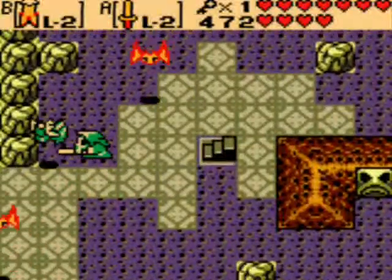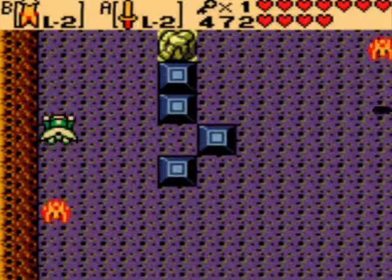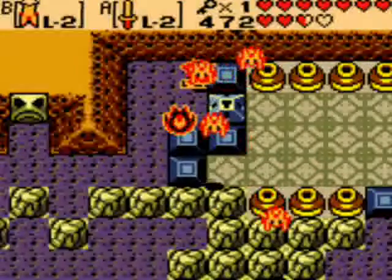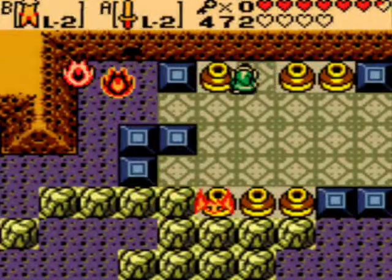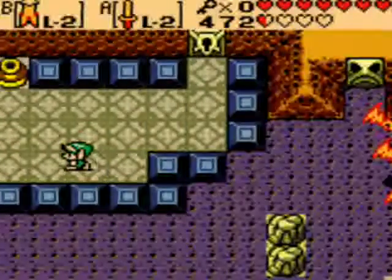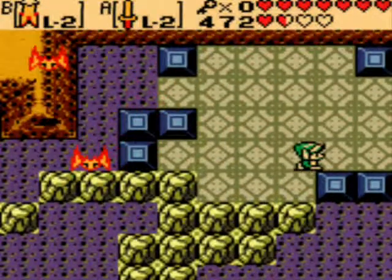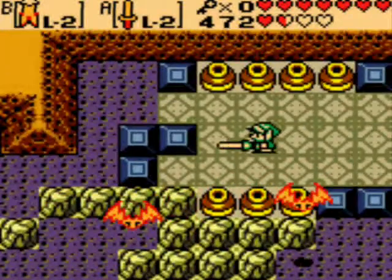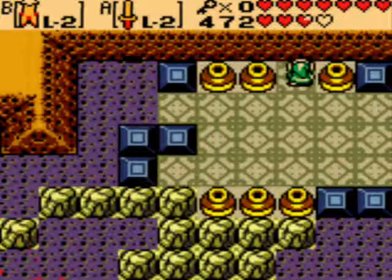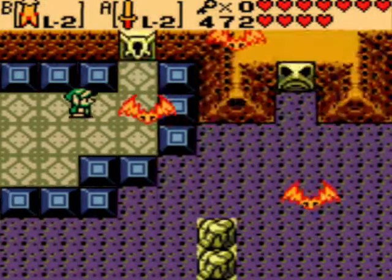And you get a small key. Now that we have it, we will dodge these enemies and go after the boss. It seems that this pot always has a heart in it, and that's the only one. Alright, now we're at full health. Let's go.